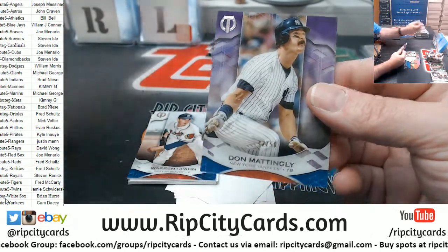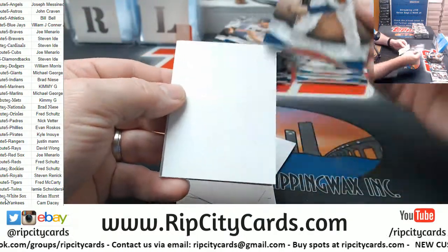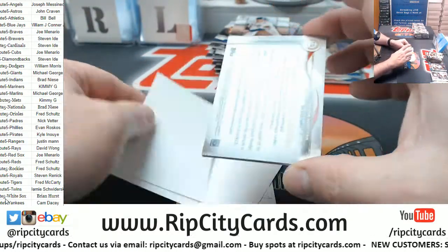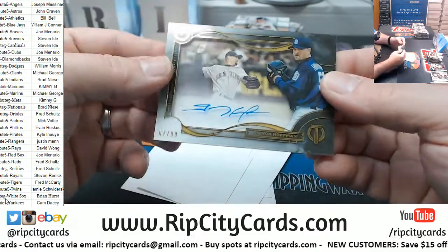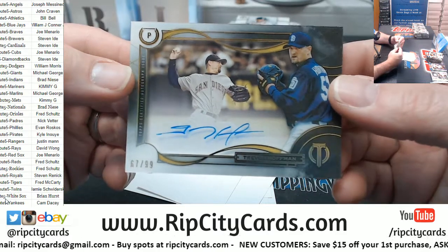Hey, Mattingly to 50 for the Yankees, Warren Spahn for the Braves, and a San Diego Padre 67 out of 99 — Trevor Hoffman.